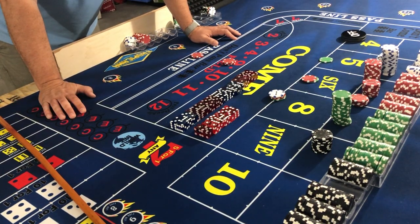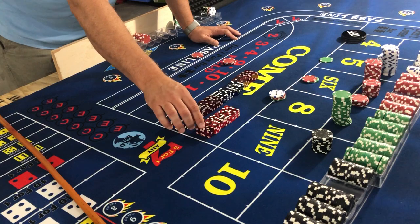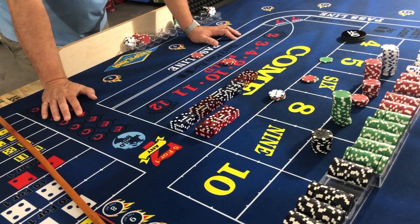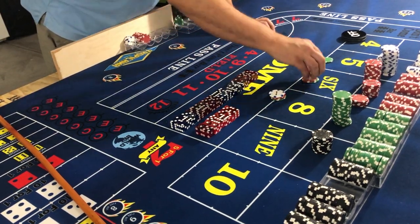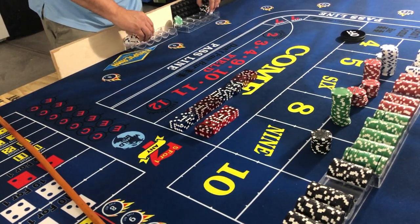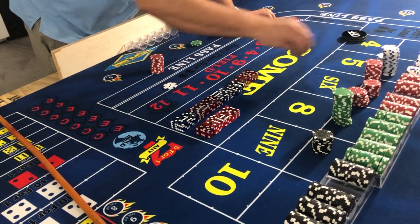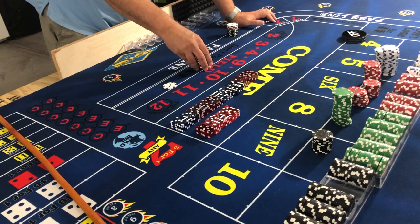The first roll went seven, the second went seventeen, the third went about six — so averaged out to about 10 rolls each. Hit some hard ways, that was good. Let's see what our overall take is — clear the table first. One, two, three, four, five reds — one more red — one, two, three, four, five.